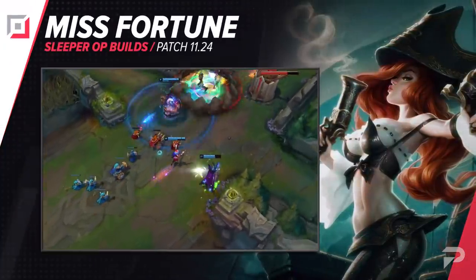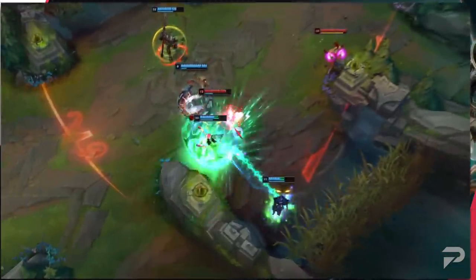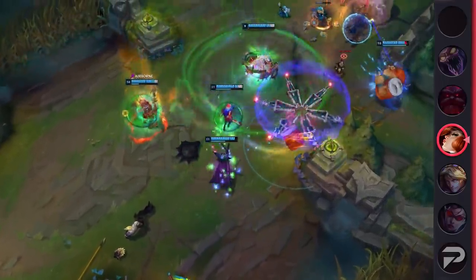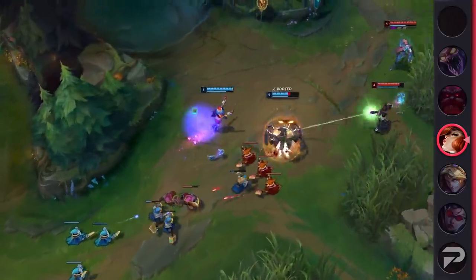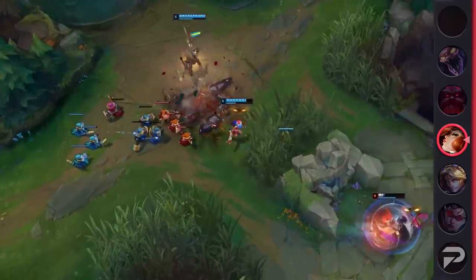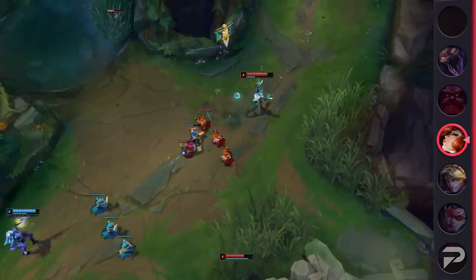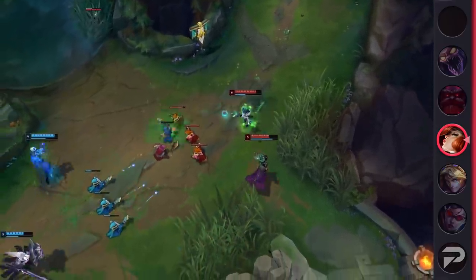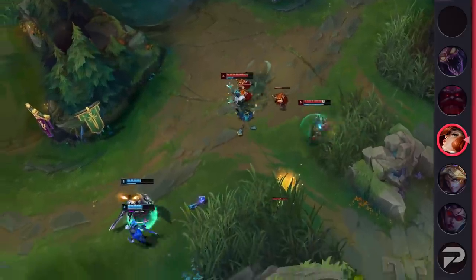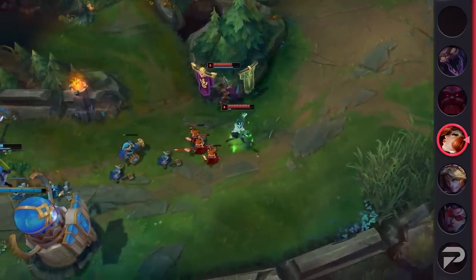Our next build is yet another marksman, this time looking at the OP combo of First Strike and Lethality on Miss Fortune. First Strike as the rune is pretty solid, but it's not something that anybody can just abuse. The key to using it is landing the First Strike on your opponent before they can hit you and put it on cooldown. With the huge range and instant damage on Miss Fortune's E, this is extremely easy to achieve. Once you activate your Keystone, try to land a Q off minions to maximize your profit. Misfortune's ultimate does a lot of damage with the standard crit build, but with the Lethality build, it melts people even faster. Factor in First Strike's bonus damage, and you can kill anybody that can't immediately get out of Bullet Time's cone. In teamfights, your job is to simply press E and R, preferably after your team lands a little AoE CC.